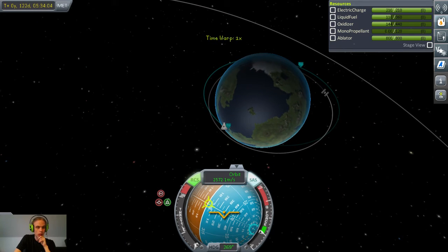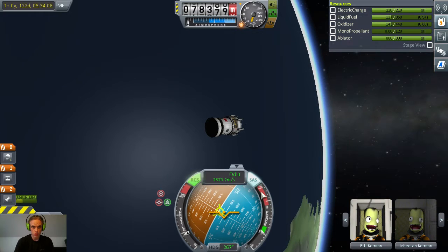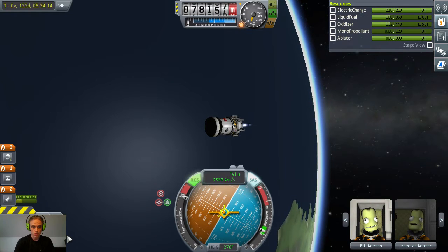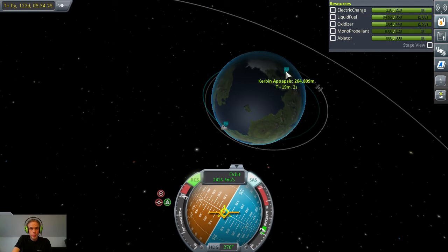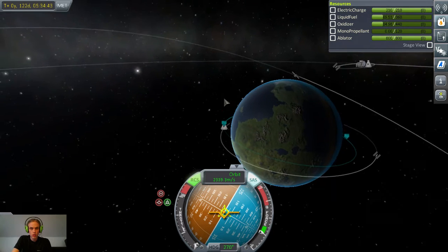Retrograde burn, hopefully taking enough of my speed off and lowering my apoapsis to a much tighter orbit. I'm gonna go for about 150 I think. There we go — it's a nice round orbit.